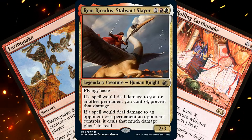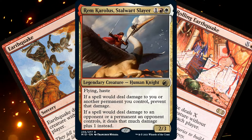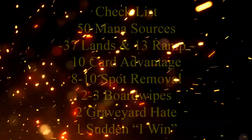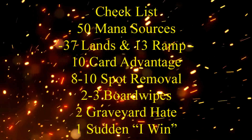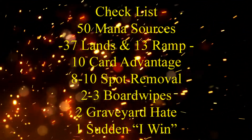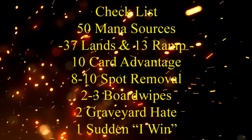I also wanted to challenge myself and see if I could keep the deck list under $50 while still meeting all of my checklist requirements: 50 mana sources split between lands and ramp, 10 pieces of card advantage, 8 to 10 pieces of spot removal, 2 to 3 board wipes, 2 pieces of graveyard hate, and 1 sudden I-win card.